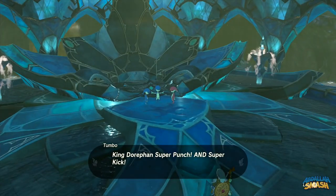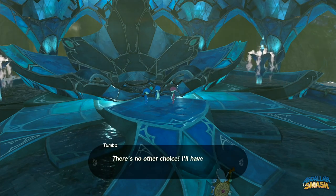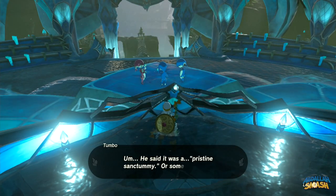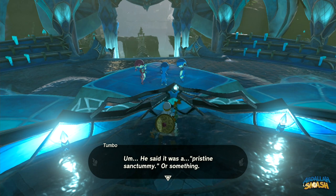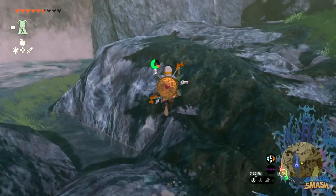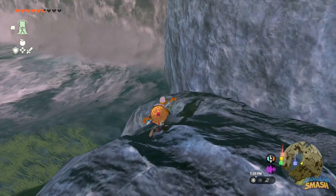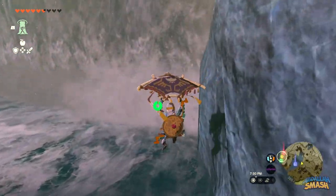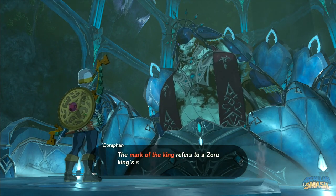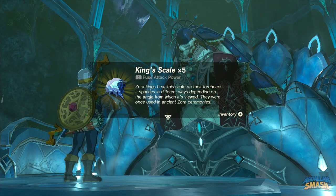Return to Zora's Domain and find three Zora children playing a game pretending to be King Dorifan. They won't tell you his location directly, so sneak behind the giant structure and eavesdrop on their conversation to learn the king's whereabouts. You'll learn he's hidden behind a waterfall with clear water — the same one you swam up earlier. Head back out towards the east by Macau Lake, swim through the waterfall, and find King Dorifan. He'll give you five marks of the king to use once you've located the land of the skyfish.